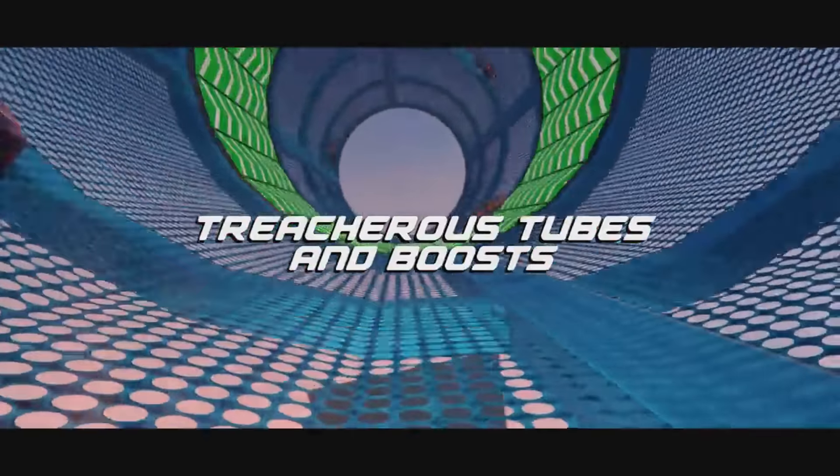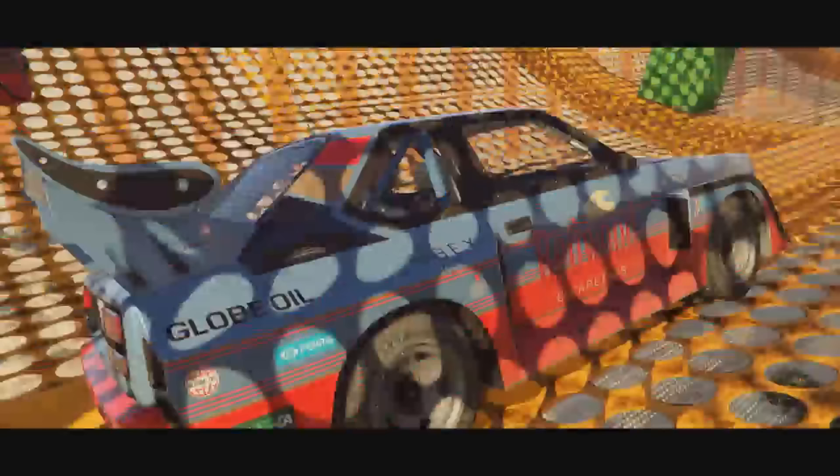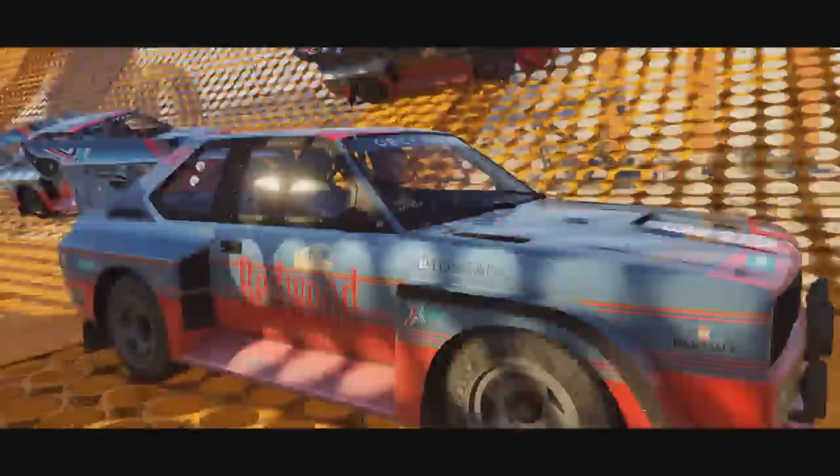Here we have an up-close look at a Redwood livery on the brand new Obey car — looks pretty interesting. And then you can see there are freaking windmill turbines inside of these tubes.